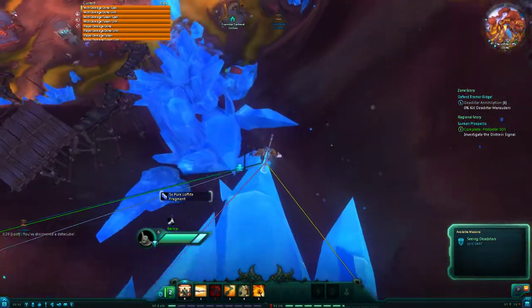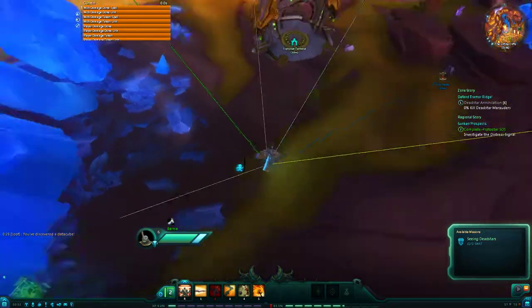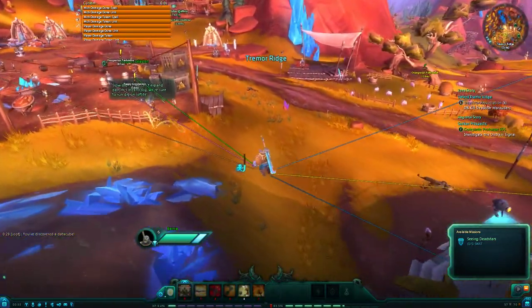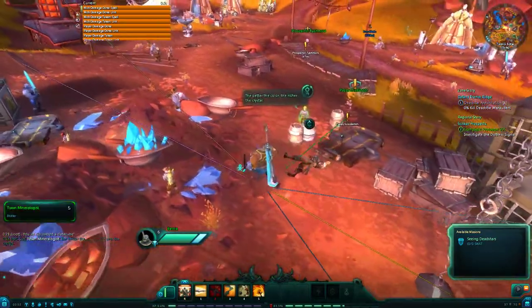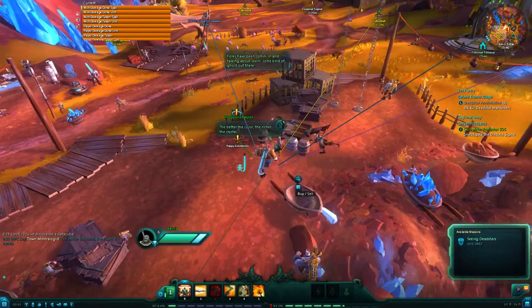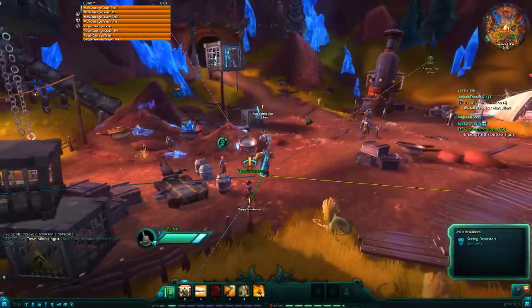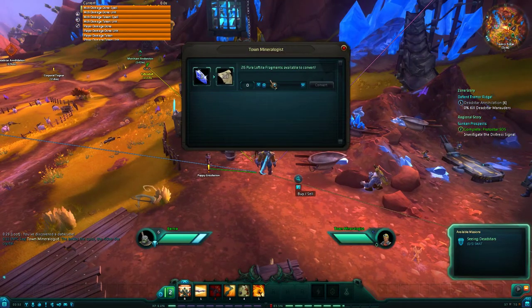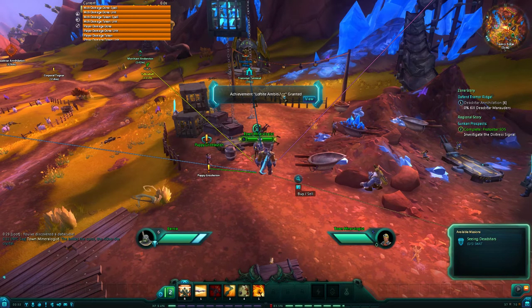To turn in, don't go too far or you'll die. You go back into town and there's this unique looking icon — it's the town mineralogist. You can just click this to turn in however many you want. I got 26, so I'm just going to convert it all to rep, and that's going to give me part of the achievement.